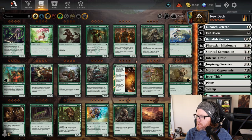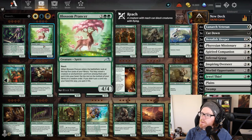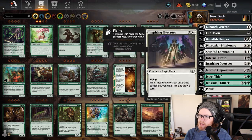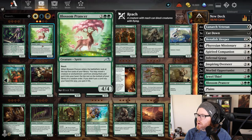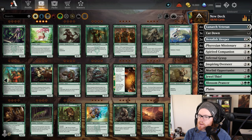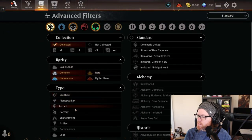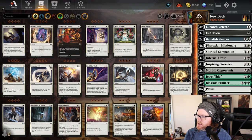Another card I like that keeps pressure on the battlefield is Blossom Prancer — a five-mana 4/4 with reach. When it enters the battlefield, you look at the top five cards of your library, reveal a creature or enchantment and put it into your hand, and put the rest on the bottom. If you didn't put a card into your hand, you gain four life. It's a decent top-end value card; maybe two copies. We're getting close to 60 cards, so we need to look at removal next.